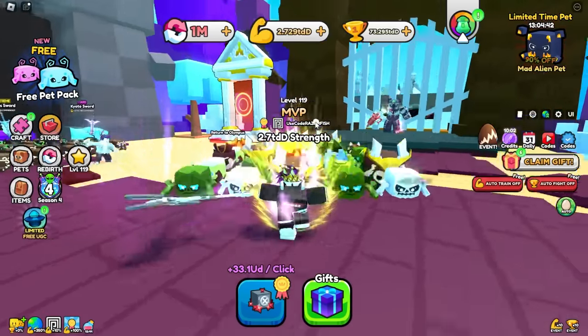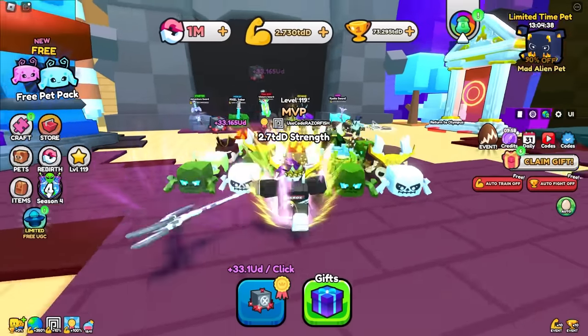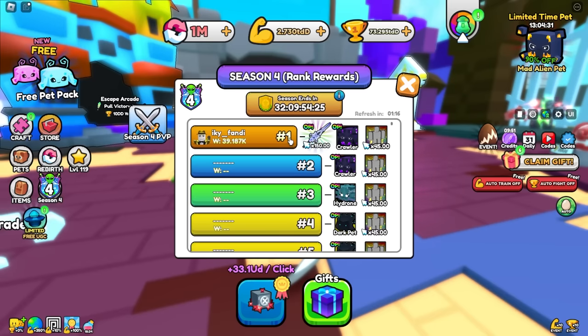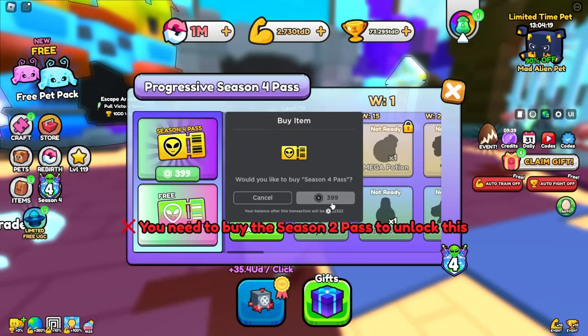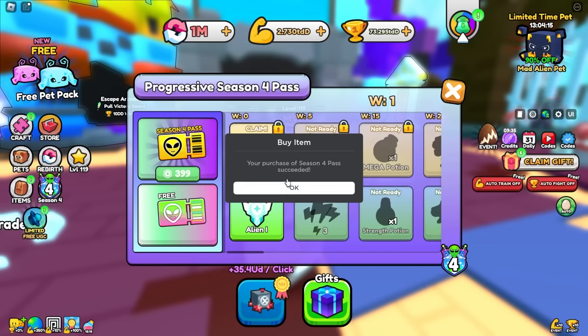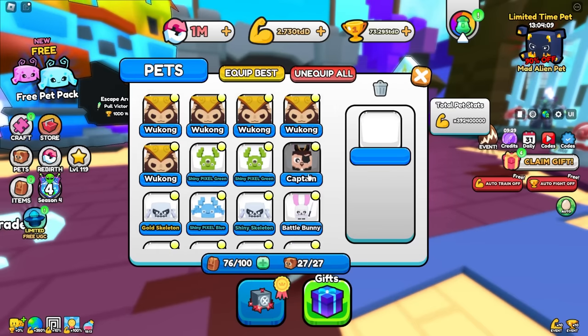Pull the Sword just got updated — didn't even know it updated before, but we're in it. It got updated to season four, so season four has trophies and you gotta fight people for trophies. There are rank rewards, and the number one guy looks like he's getting an OP sword, OP pet, and aura. That's a long time away though. There's a free pass as well, and I'm claiming all this stuff and buying it for 400 Robux.